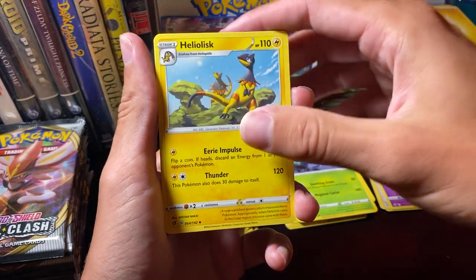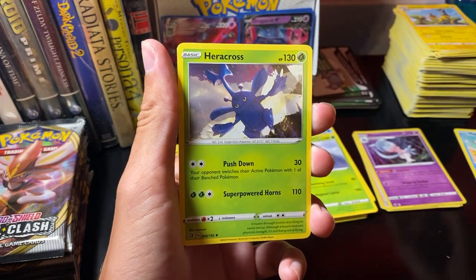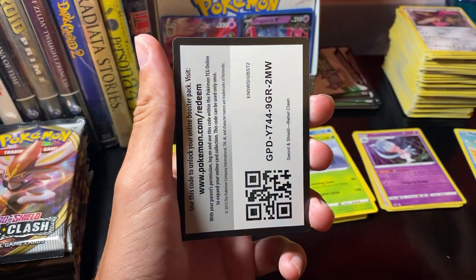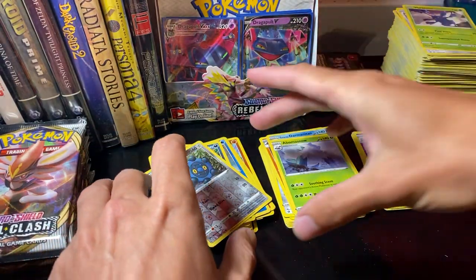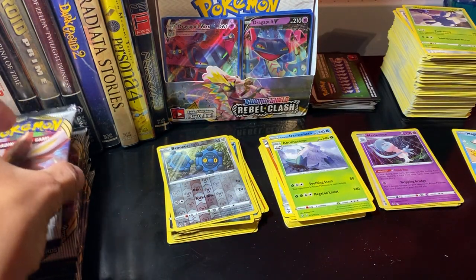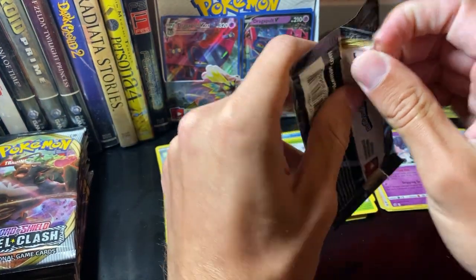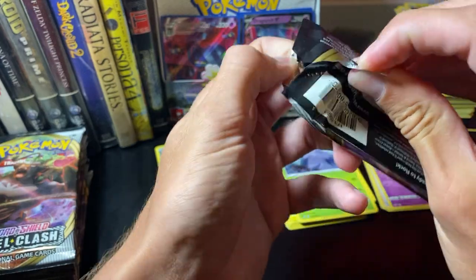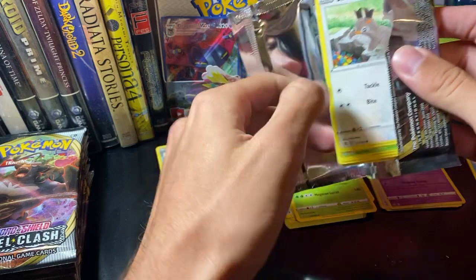Heliolisk. Dooblade. Heracross — Worcester's favorite Pokemon. I like Heracross. I wish when I was a kid I had actually tried to catch one and use it in Gold and Silver. I didn't know what kind of Pokemon it was — it just looked really weird to me.